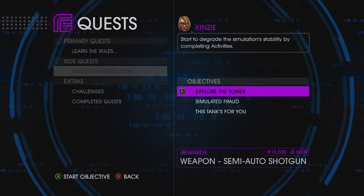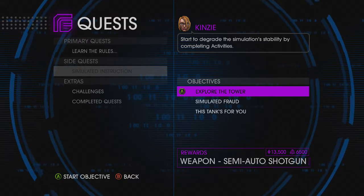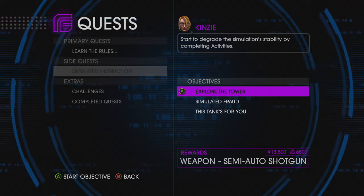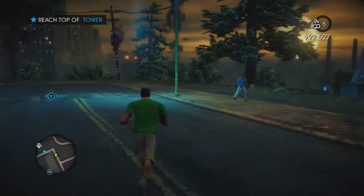Hey guys, what is going on? It's Jacob, aka Kareem, and welcome back to my Saints Row 4 gameplay. We're going to do some side quests. Explore the tower — reach the top of the tower.